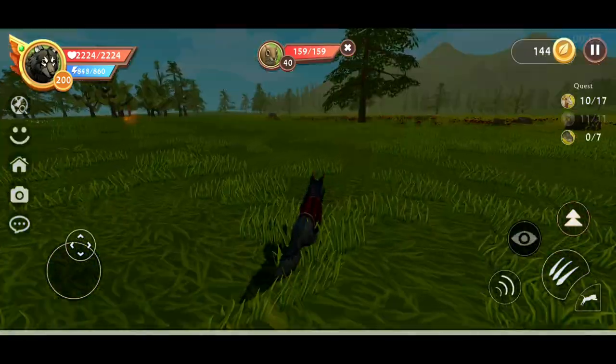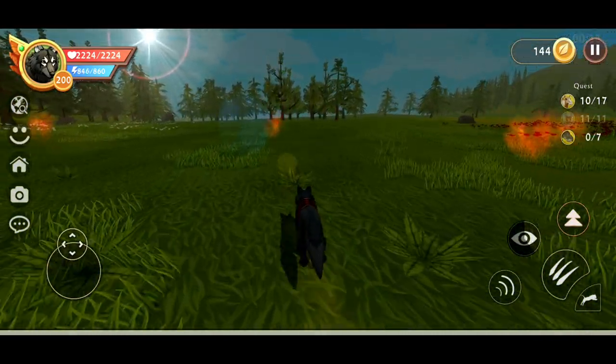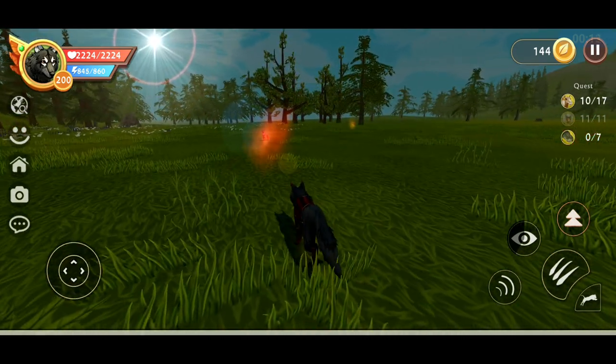First you have to find an enemy and make sure that enemy can attack you. For example, if it's a bunny it won't go for you, and it will be kind of hard to do it.